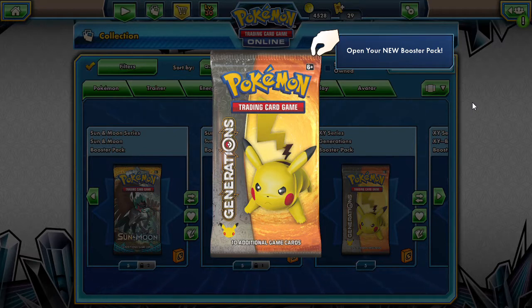You know, a pack a day keeps the doctor away. And then if we can't seem to find any other ones, we're going to open up something else for that last day. But let's go ahead and see what we get in our first Generations pack.